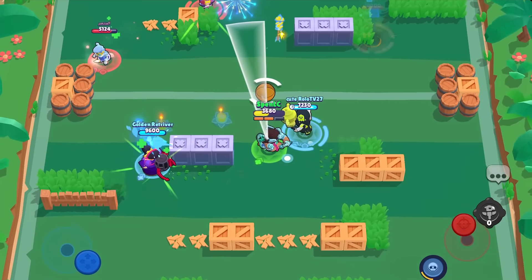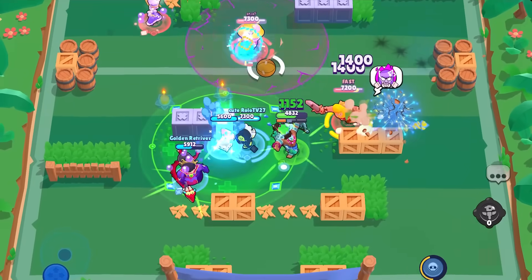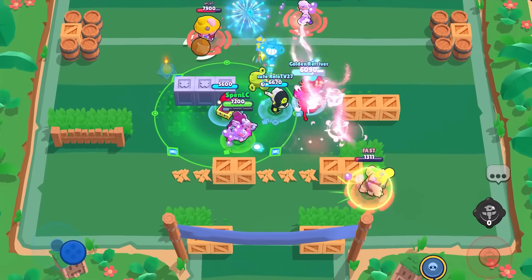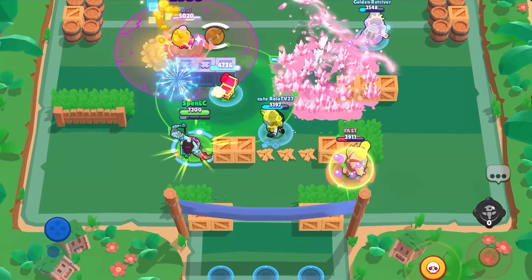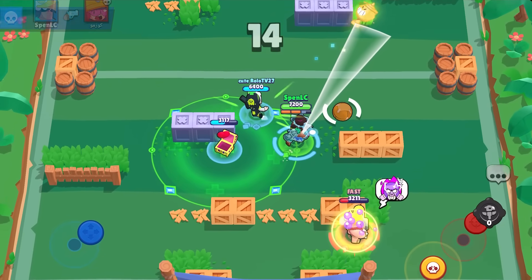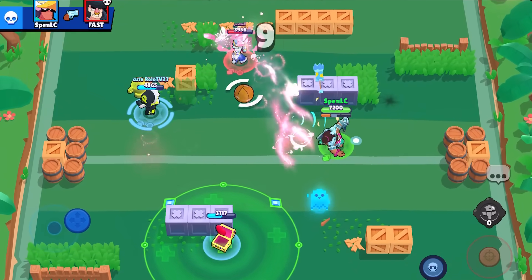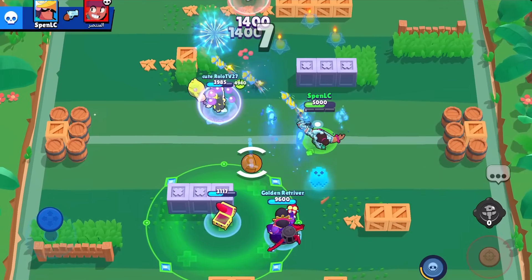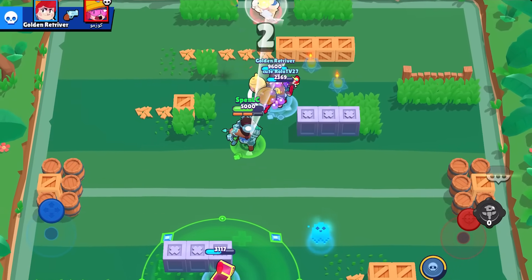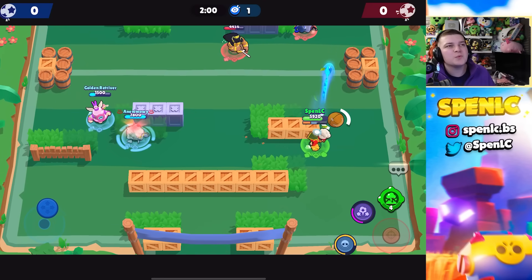The next counter to Bow is Edgar, because Bow can't really defend himself against brawlers on top of him. Edgar is one of the best brawlers in the game and a fantastic counter to him — sometimes you have to counter the meta with meta brawlers. The last counter is Leon: because Leon can get increased movement speed with the hypercharge and be pretty sneaky, he can get closer to Bow and win that 1v1 pretty easily.